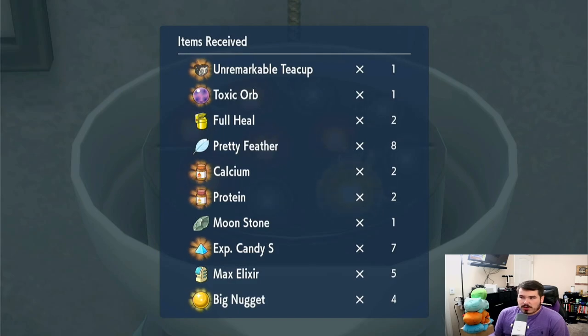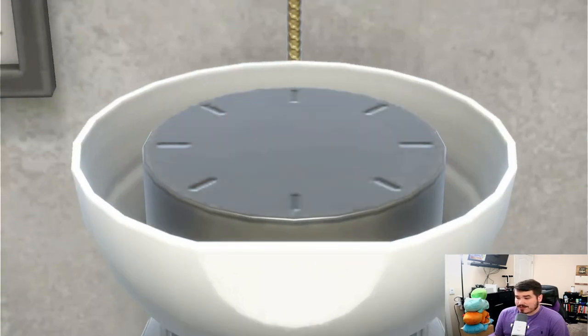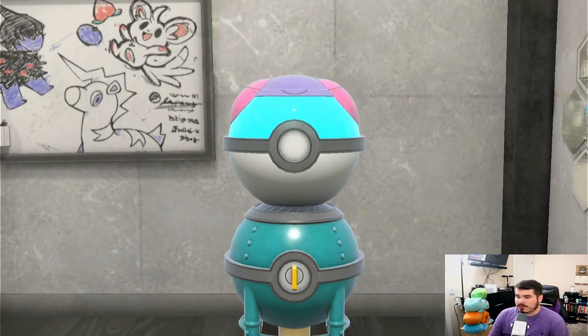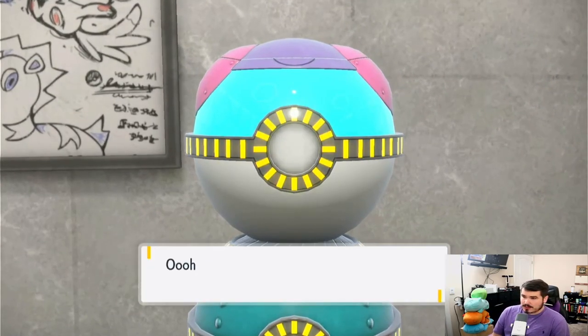We got Toxic Orb, the Unremarkable Teacup, two calcium, two protein, and four big nuggets — that's really good. And here it is, this is what I was talking about. You get this animation every so often and this is a lotto.